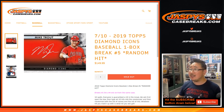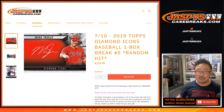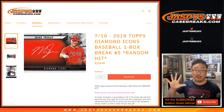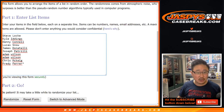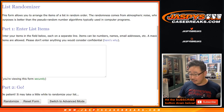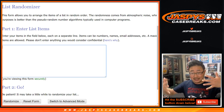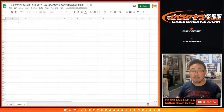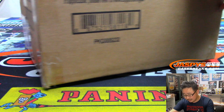Hi everyone, Joe for JaspiesCaseBreaks.com with 2019 Topps Diamond Icons Baseball One Box Random Hit Break No. 5. Big thanks to all of these folks right here, shining bright like a diamond. We're going to open up this fresh case, roll the die, select a box, type in all of the hits, randomize your names, randomize the hits, match you up with a hit, and put them in that spreadsheet. So good luck, everybody. Let's select the box. Let's do it.